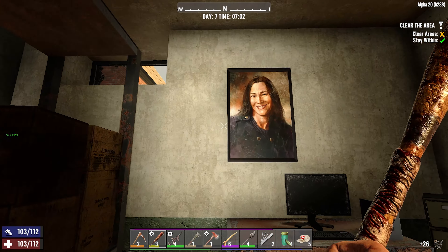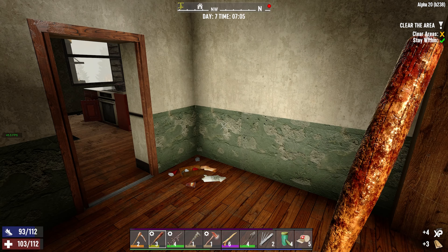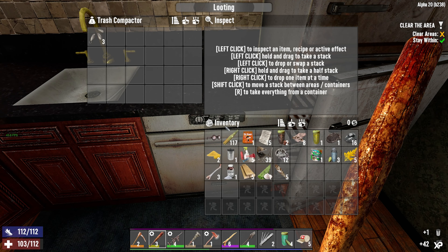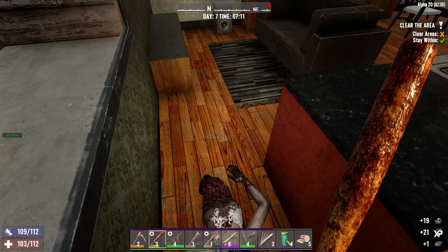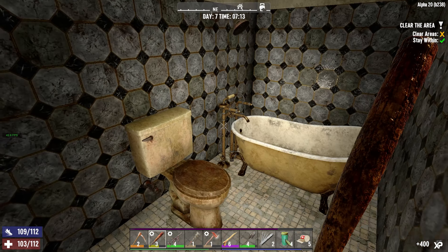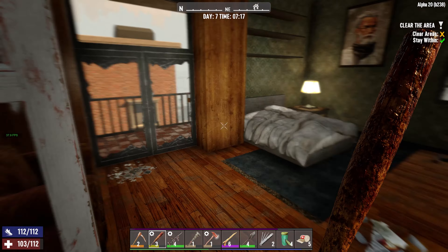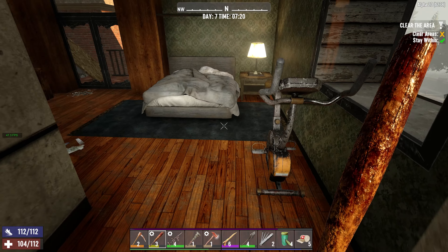I'm gonna leave the looting goggles on, I don't really care about the experience as much. Kind of just go through and loot everything — I think it's best time-wise to just get it all done at once. That's a nice bathroom, some medicine cabinets in here. Got a balcony out there. Oh, they really don't want you to break that wall — 1,200 hit points on that one.